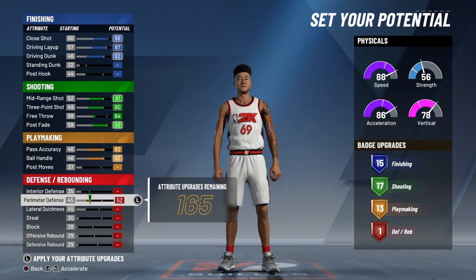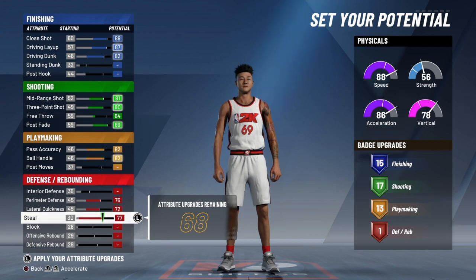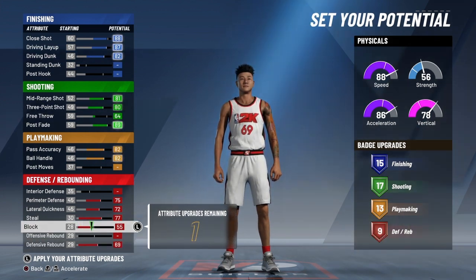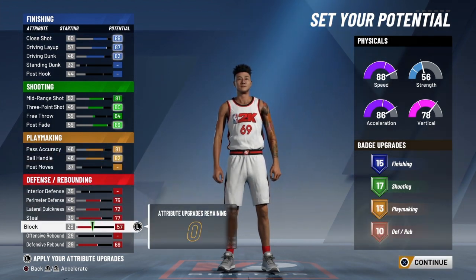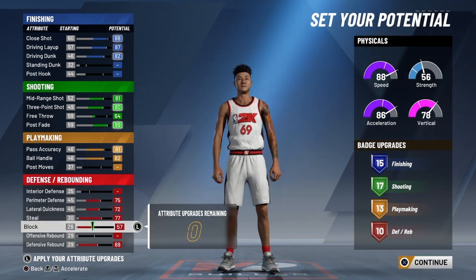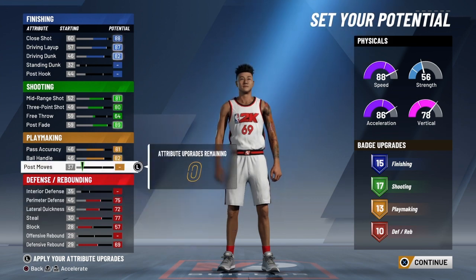Here's the biggest difference between my build and BP's build. Max out your perimeter defense, max out your lateral quickness, and max out your steal — I know steals don't really matter in this game, you can have a negative 50 steal attribute and still get a lot of steals, that's just how broken they are. But max out anyway so you can get more badges. Max out your defensive rebounding and max out your block. That gives you 10 defensive badges — that's probably the biggest difference between my build and BP's build, in that my build can actually play defense.